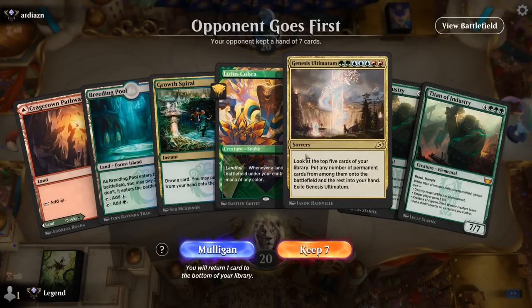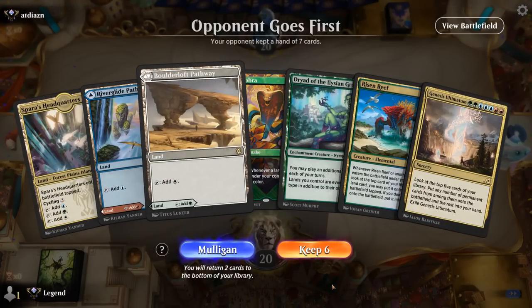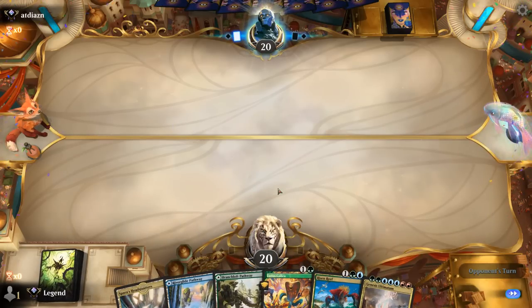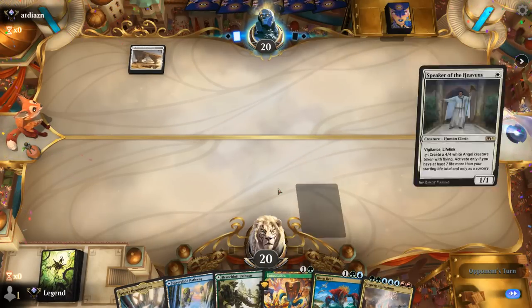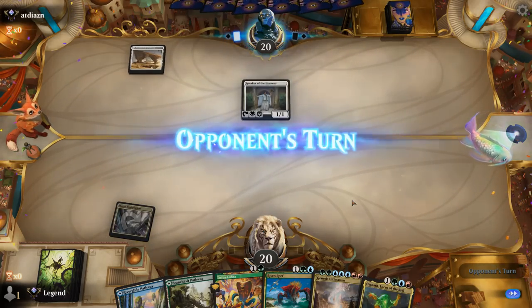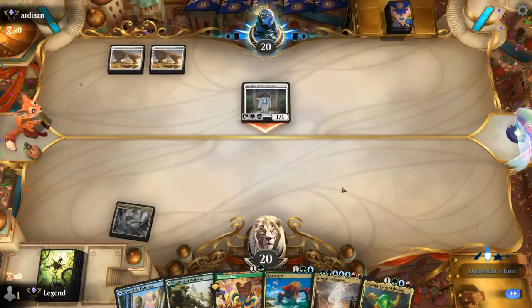We're on the draw. Our hand is a little heavy on seven-mana cards — three seven-drops is too sketchy, so we'll mulligan. The new hand is better. We don't need Dryad since we'll be able to play our lands quickly. Opponent appears to be on an angel life gain deck, so it's all about getting our ramp engines online as soon as possible. We don't expect much removal from them.